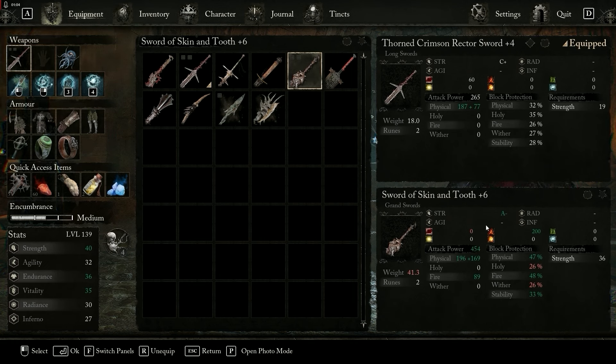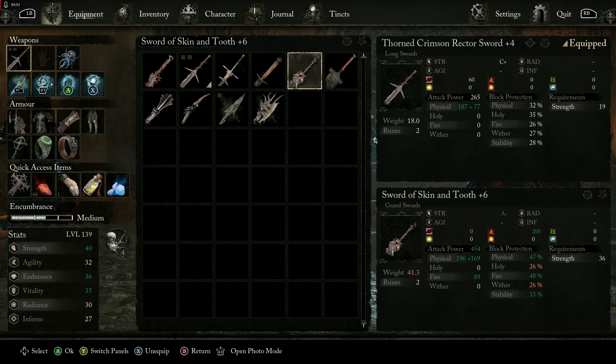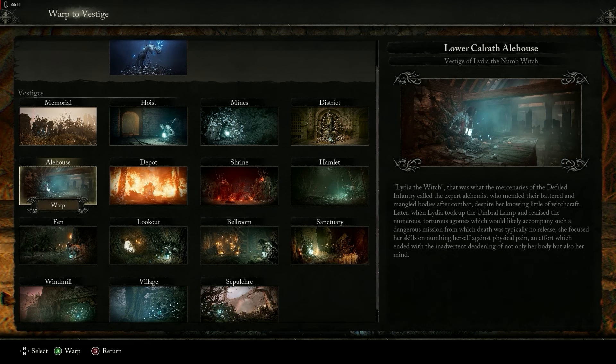The Sword of Skin and Tooth has a fire damage of 8 to 9 and the attack power is currently at 454, because I've upgraded it to plus four. It can be upgraded up to plus nine. Once upgraded, the fire damage will combine together with the Ravager Gregory Sword and we are going to dual-wield these two swords — it's going to be powerful. The Sword of Skin and Tooth is also found at Alehouse, at the Vestige of Lydia the Numb Witch.